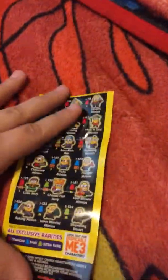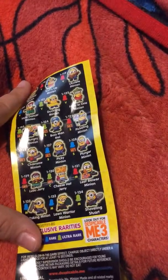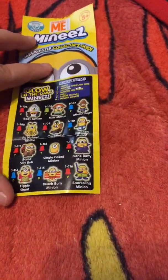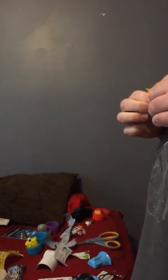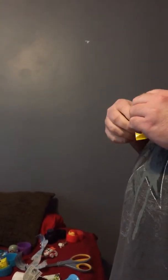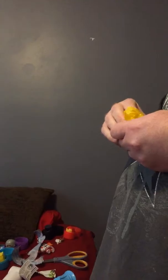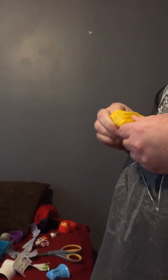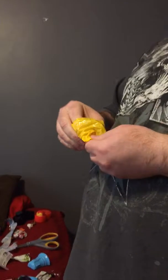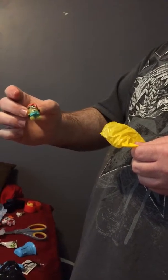Okay guys, so this is the checklist. I kind of hope I get one that glows in the dark. So you can get the Baby, the Mom, the Dad, Natural Minion, Crow Minion, Egyptian Minion, Bored Silly Bob, Single-Celled Minion, Gone Baddie Minion, Hippie Minion, Beach Bum Minion, Snorkeling Minion - those are the glow-in-the-dark ones. I've kind of opened it but I haven't looked.